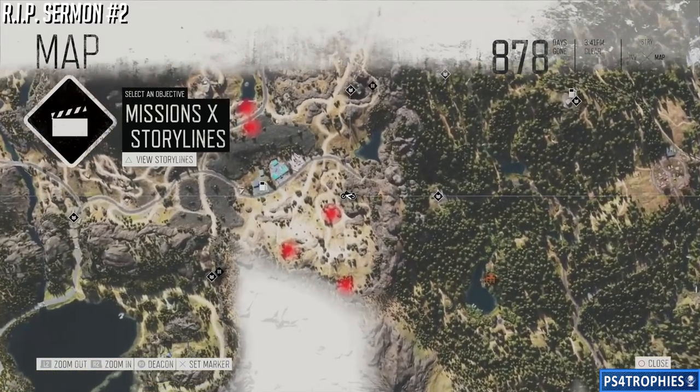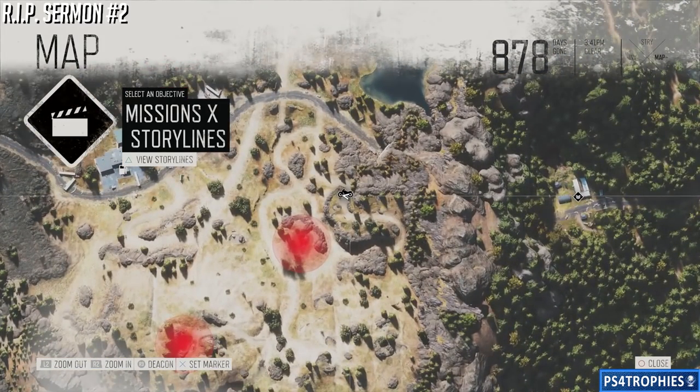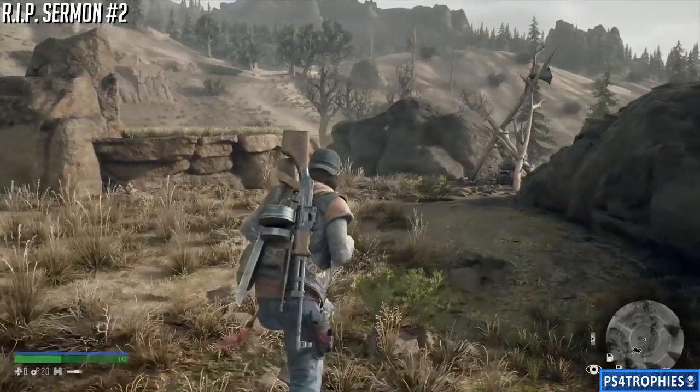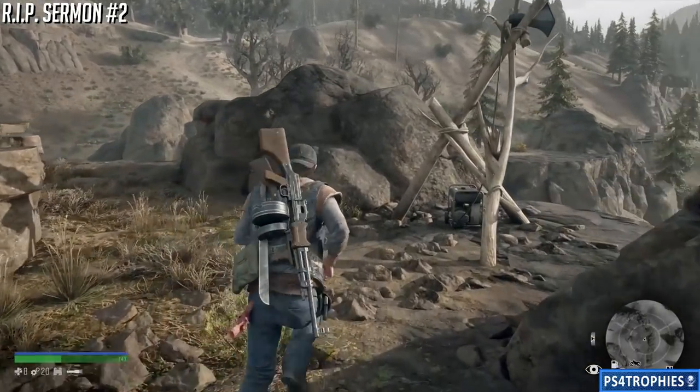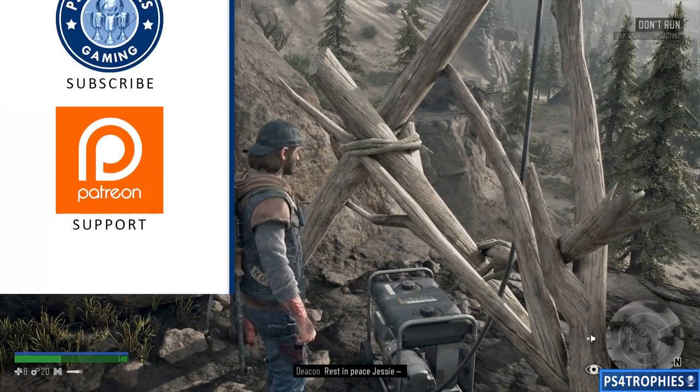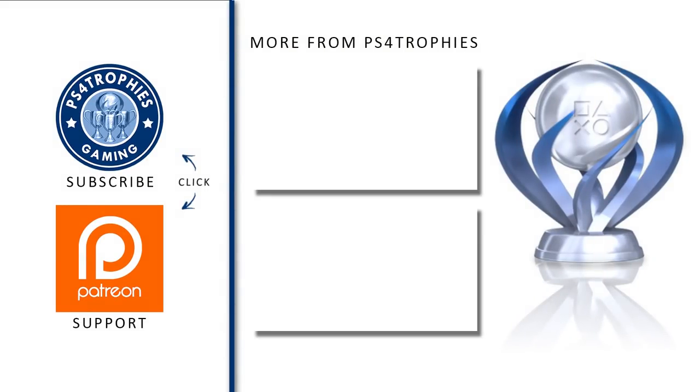The final collectible is the Rest in Peace sermon number two, not far from the Crazy Willies area. You'll find a contraption made of tree branches tied together — interact with the generator to turn off the speaker and that's it. Thanks for watching, please subscribe.